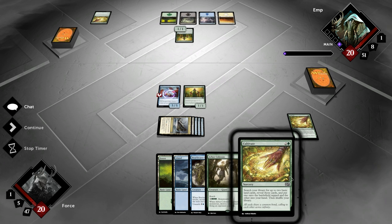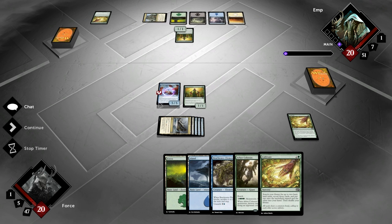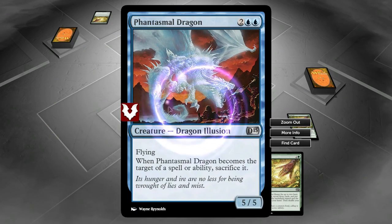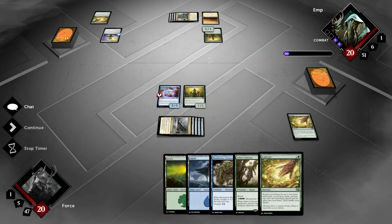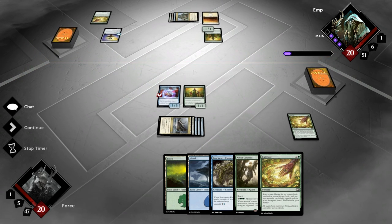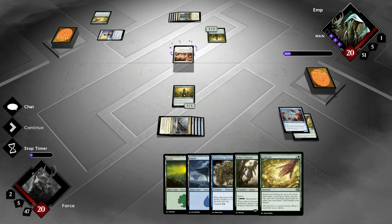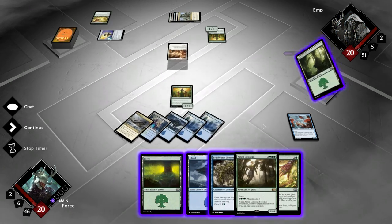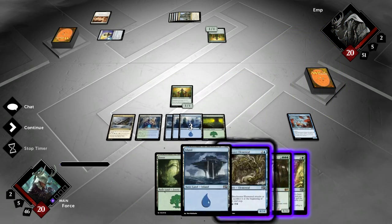EMP — Electromagnetic Pulse. He has no response to this thing — oh my gosh. You gotta, when you're building your deck, you need something to deal with this. Okay, he's got something. He's got Reprisal, so my creature gets rid of it. It's not even the Reprisal itself that kills it — it's the fact that it was targeted that the Dragon dies.